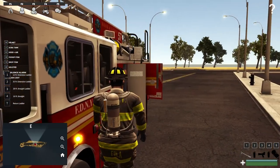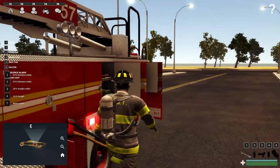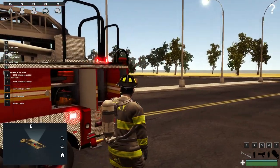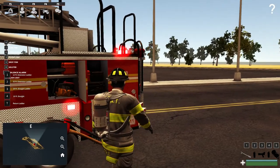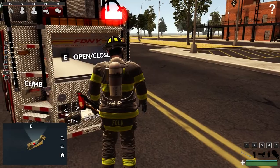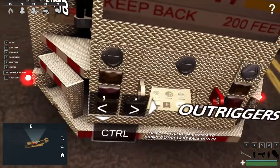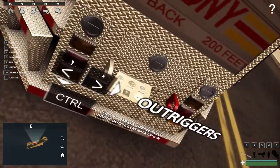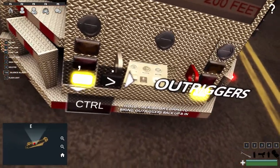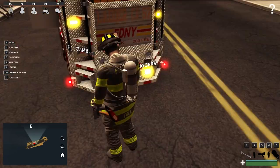Basically in order to operate the ladder, these controls are in a little bit of a different spot on each apparatus, but usually there's a control point and the first thing you'll need to do is set out your outriggers. The outriggers' purpose is to stabilize the apparatus. You can see right here at the bottom — going to first person here — outriggers: it gives me the controls for them and shows me how to work them.